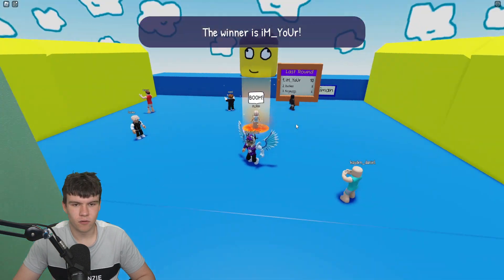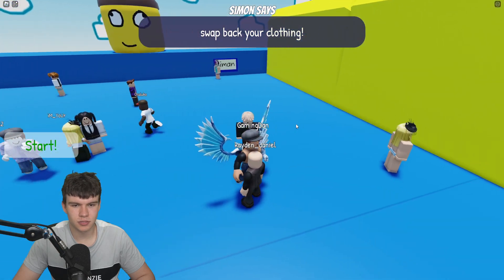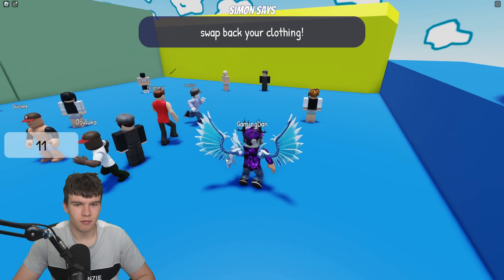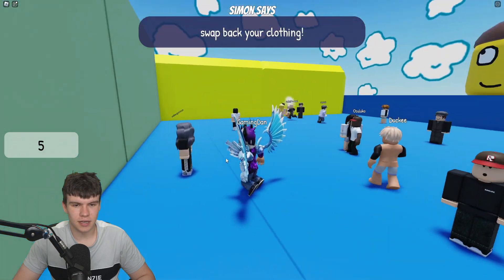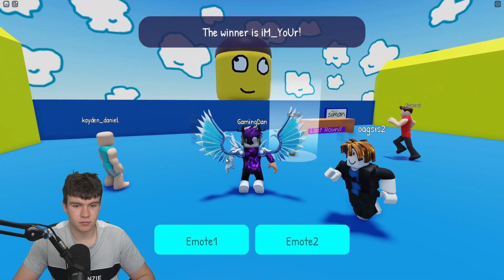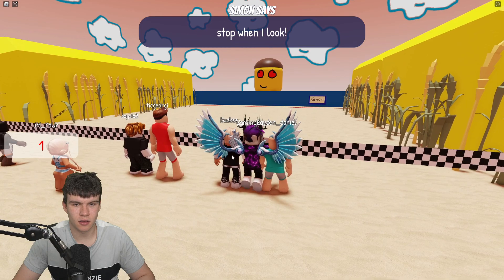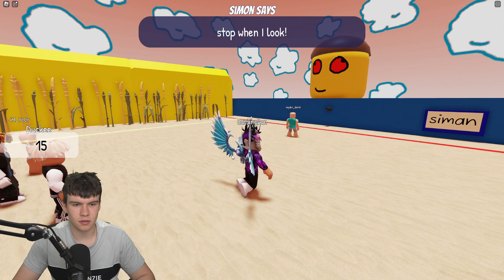Round four of five: 'swap back your clothing.' I'm not even too sure what I'm supposed to do here. We actually need to look for our shirt — got it, I get how this works now. As long as I learn these different rounds I'll eventually know what to do. Next one: 'stop when I look.' Not too sure exactly how we know when he looks.